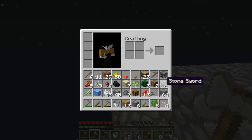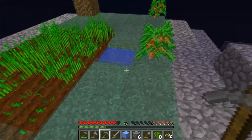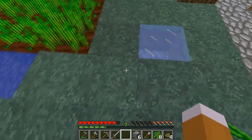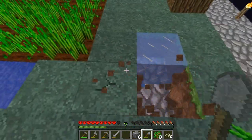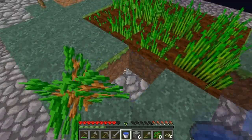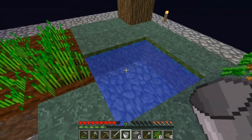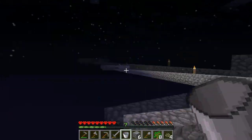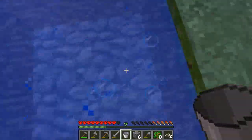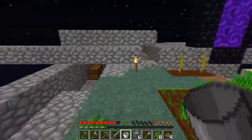Oh my god, we have pumpkin seeds! Please forgive me for singing, I'm an idiot. Ooh, we can make an unlimited water supply source. Look at this — how to make unlimited water: you break this one block, place a block over here, and there we go. Another challenge complete — we have a little lake!